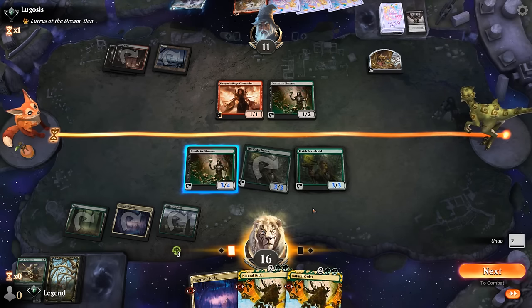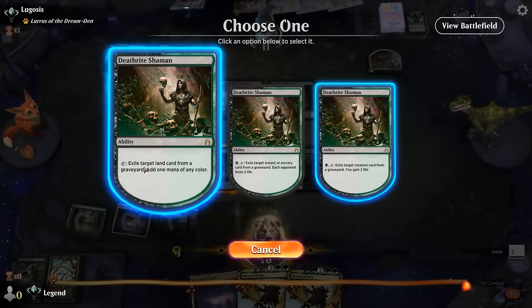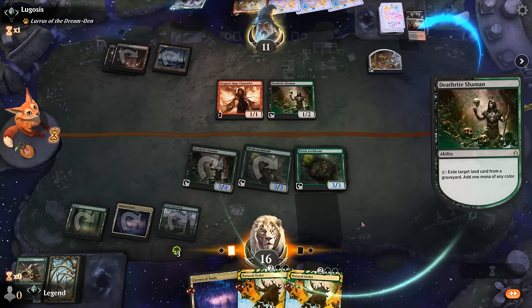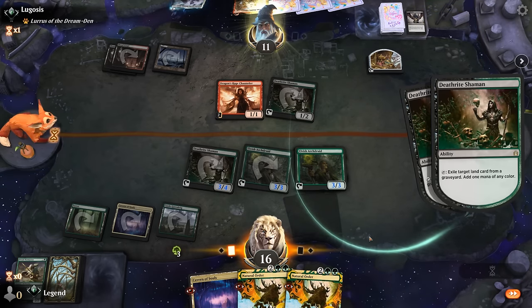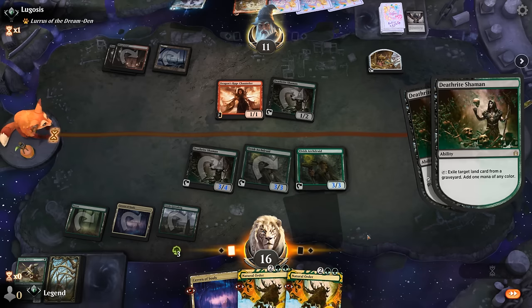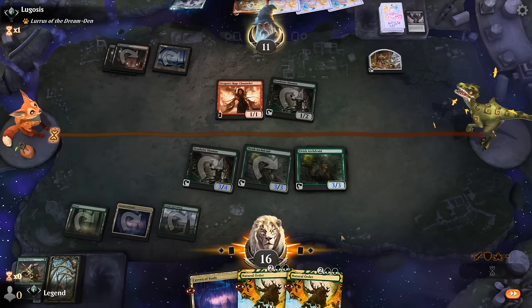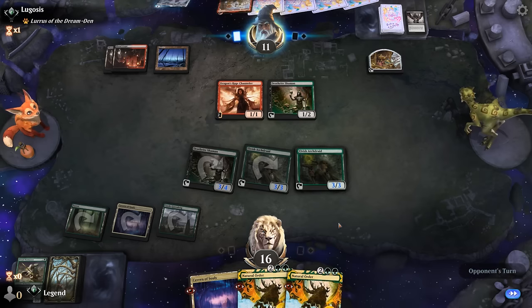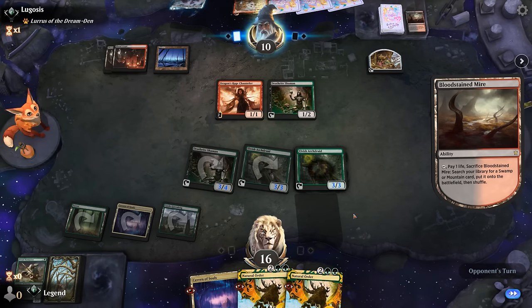Could also just attack as is — could be bad if they can enable Delirium. Opponent can fight over the lands with their Deathrite, so I shouldn't have tapped my Archdruid yet. I guess that's fine; we'll just go for it next turn, which might be better anyway. Potentially missed out on an attack. We'll see what happens next.